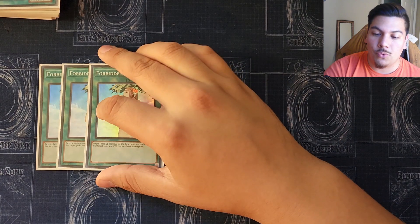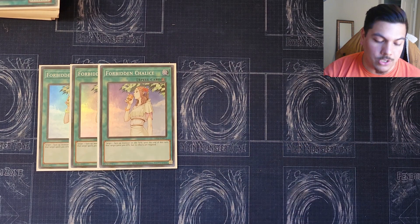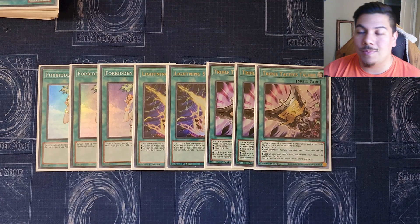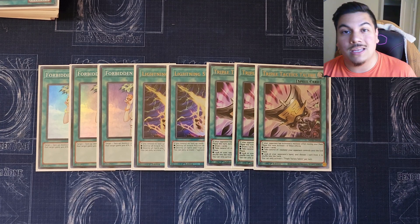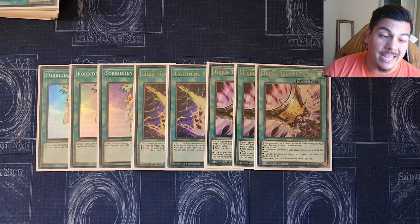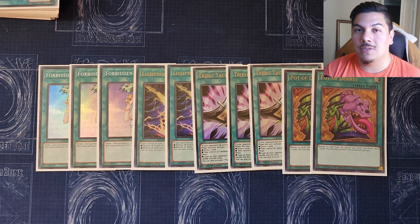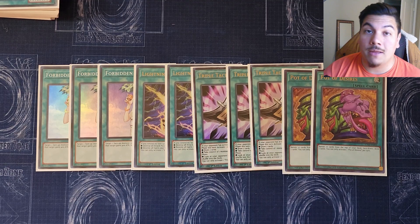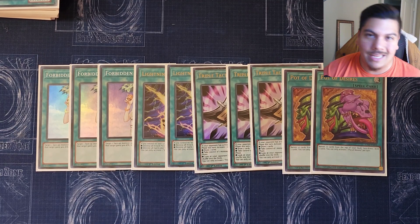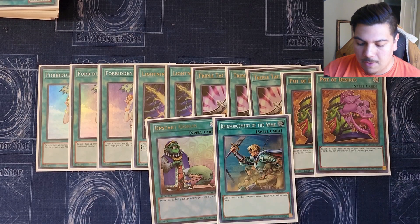For the supporting spells, we play three copies of Forbidden Chalice — a phenomenal card in this deck since it's a spell and any on-field negation is really good. Two copies of Lightning Storm, three copies of Triple Tactics Talent — being able to take your opponent's monster and link it off is great, especially going into the new Sky Striker link. Being able to take a light monster is nice too, or getting hand knowledge, or just drawing two. We play two copies of Pot of Desires instead of Prosperity because there are more cards in the extra deck we're guaranteed to use, and I've really been liking it.